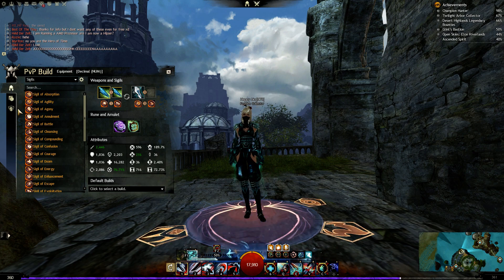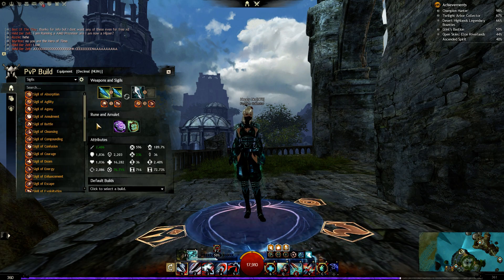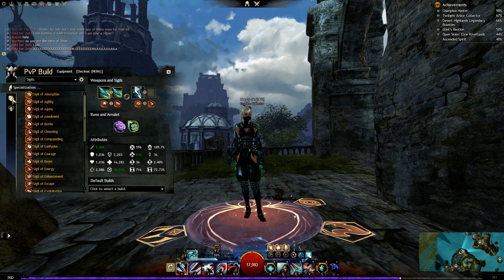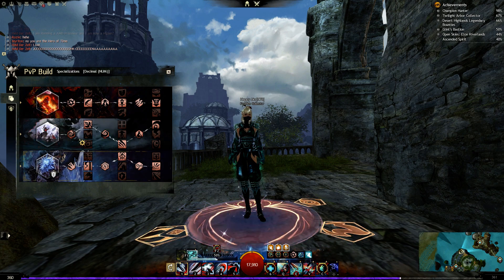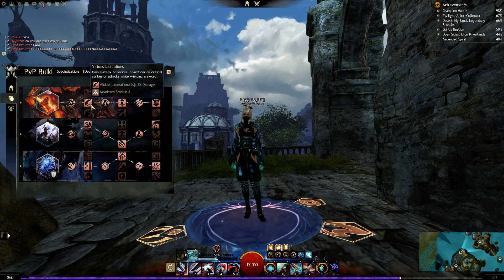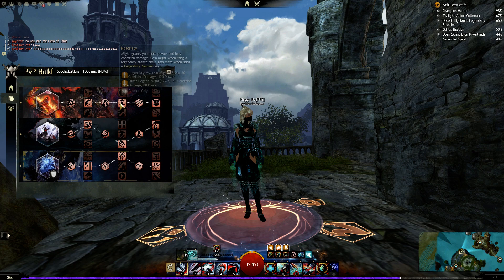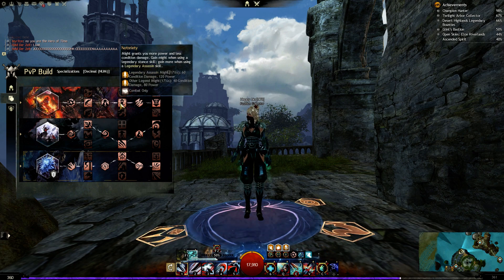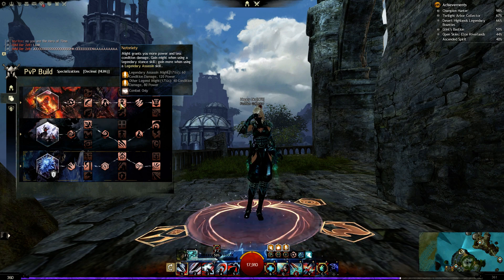This build relies heavily on our boons and we'll have them up for almost the entire time if you play well — of course you'll get corrupted by necromancers, but you'll still be able to hold them up for a while. The build uses Devastation, Invocation, and Herald. In Devastation, Laceration remains: nine percent damage bonus if you hit three times with your sword or crit with other attacks, which is pretty easy with this build. Then Notoriety grants you more power and might when using legendary stance skills.